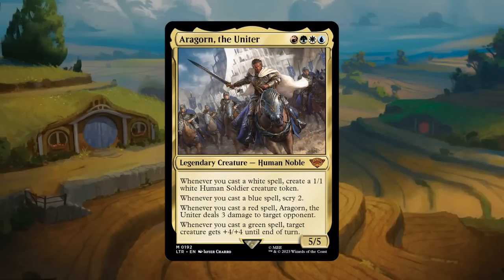Next is Aragorn the Uniter, a four-color card: a 5/5 for one each of red, green, white, and blue mana. Whenever you cast a white spell, make a 1/1 token; a blue spell, scry 2; a red spell, deal 3 damage to target opponent; and a green spell, give target creature +4/+4 until end of turn. Incredibly powerful, but casting it with four different colors is the main hurdle. There are some artifacts that can help. I'll give it a B since casting Aragorn is realistic and if you do it's likely to win you the game.